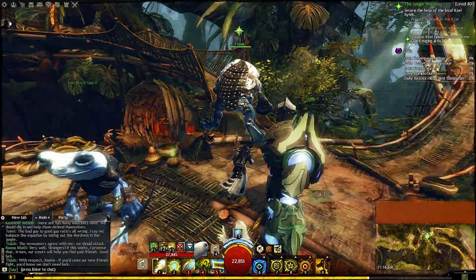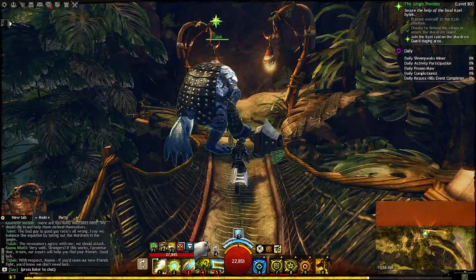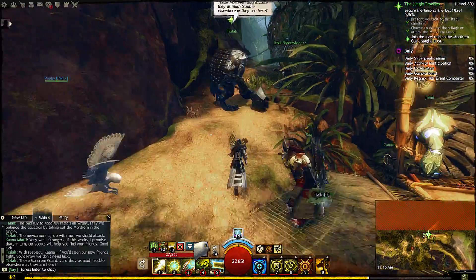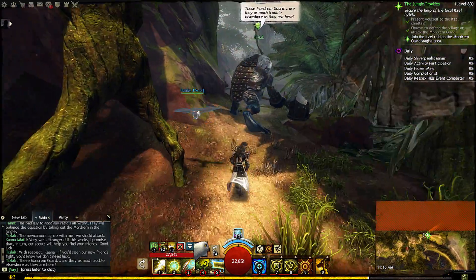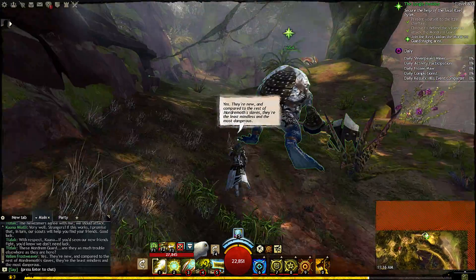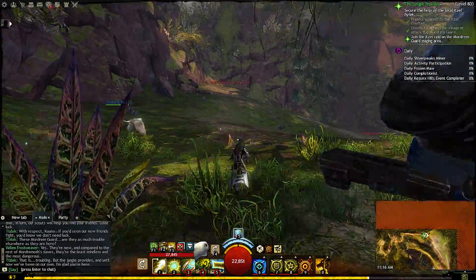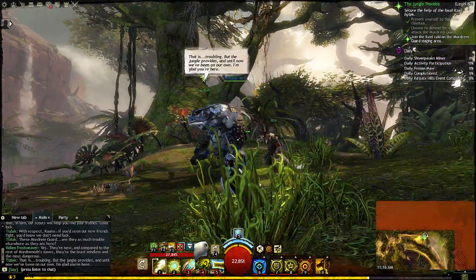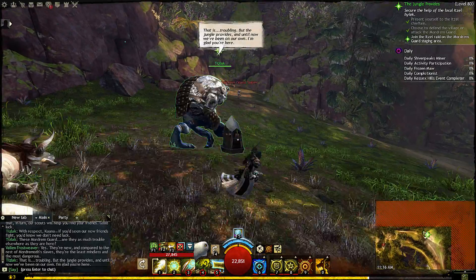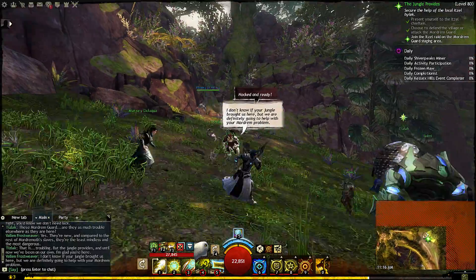I like Tislak. Though his overconfidence could be his weakness. One could say the faith in my friends is mine. Are they as much trouble elsewhere as they are here? Yes, they're new. And compared to the rest of Mordremoth's slaves, they're the least mindless and the most dangerous. That is troubling. But the jungle provides, and until now we've been on our own. I'm glad you're here. We're definitely going to help with your Mordrem problem.